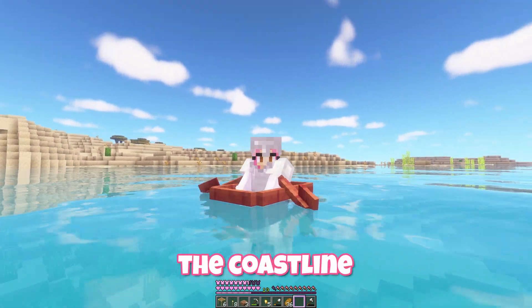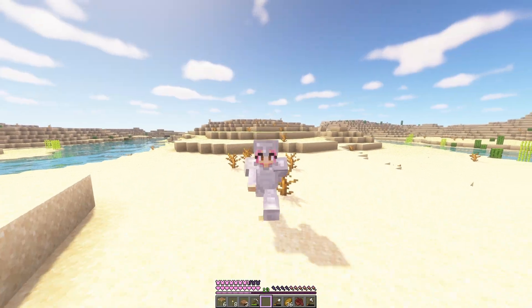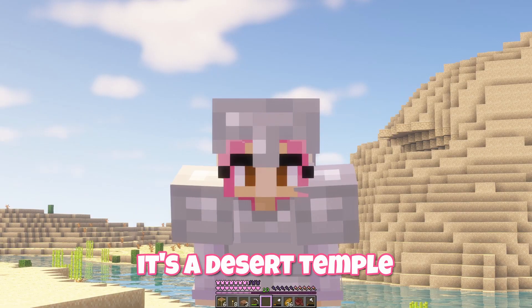I'm gonna keep sailing around the coastline here. We've reached what looks like maybe kind of a big desert. This is good — I would like desert temples please. What is this? These structures are... is this like a well, but underground? Wait, that's not a well — it's a desert temple.